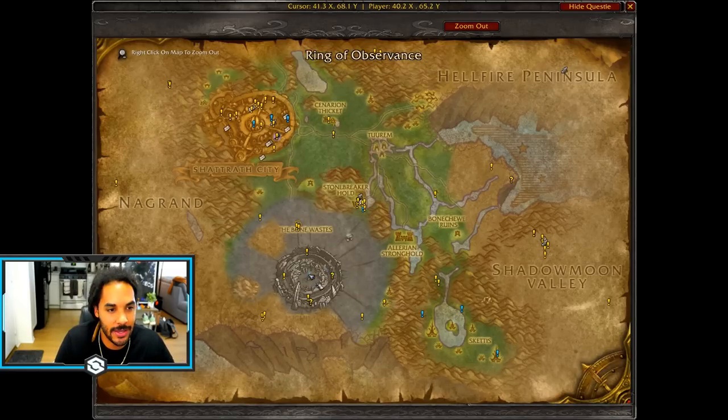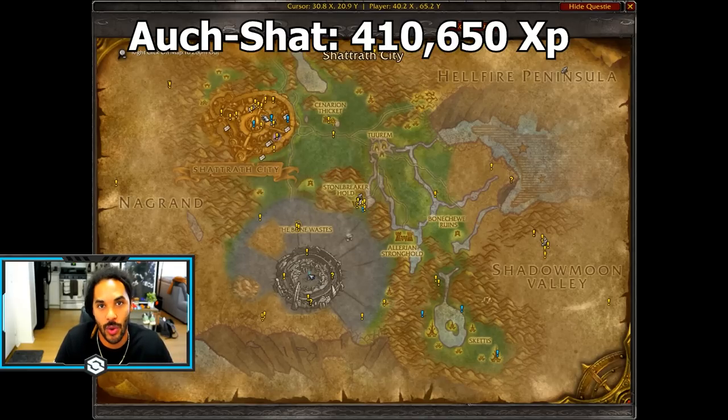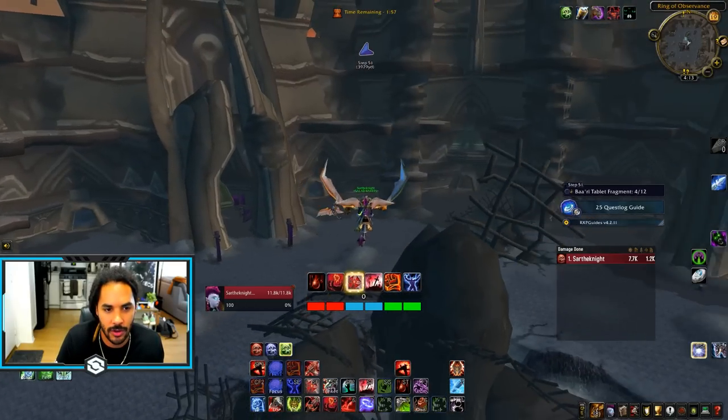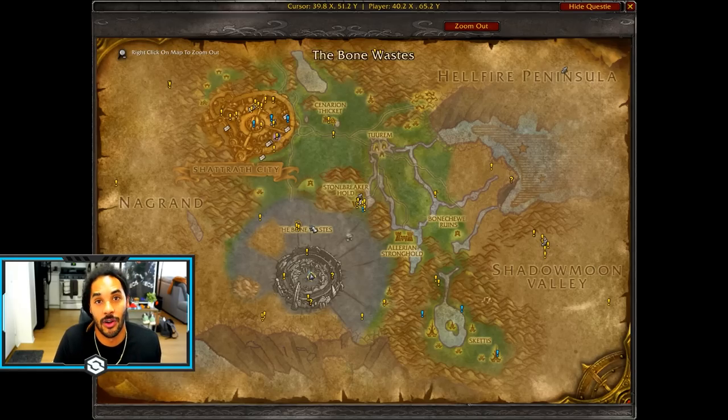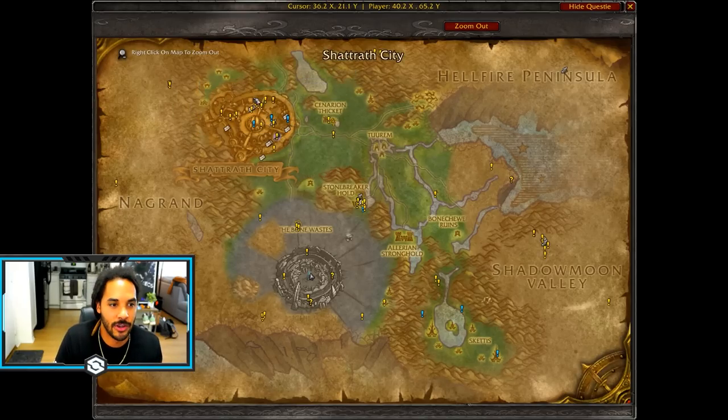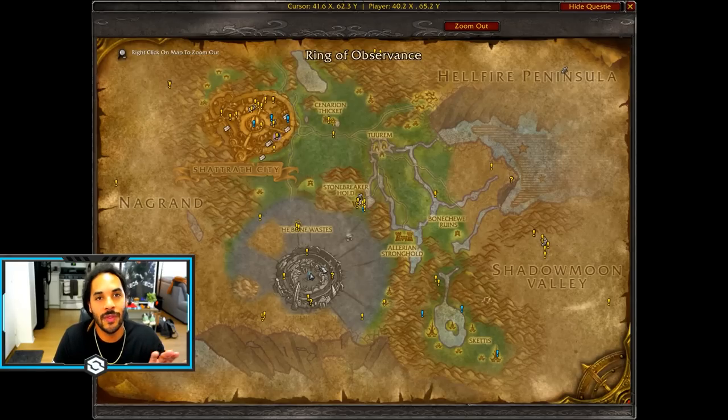The first quest hub I want to suggest is Auchindoun along with Shattrath. These zones are so close to each other that you can get a lot of the quests done within an afternoon. Many of them require dungeons, so one quick dungeon run will get you a ton of XP, and you can also do the PvP dailies, dungeon dailies in Shattrath, and the other quests in Shatt. Just doing these two sections will net you almost half a million XP — the highest XP you can get per quest hub area.